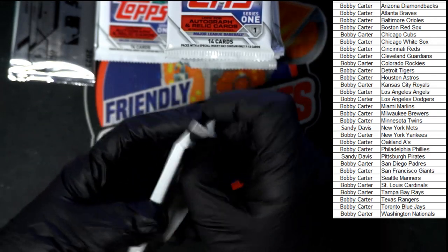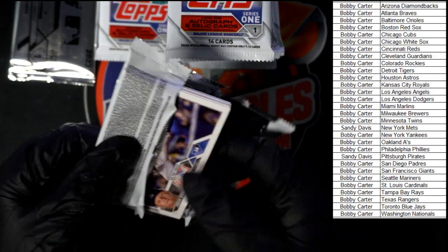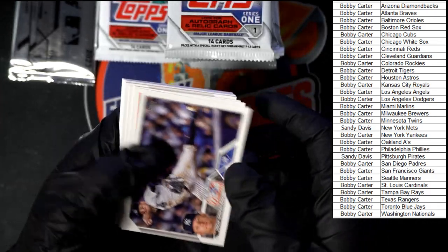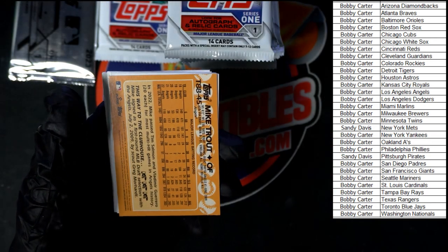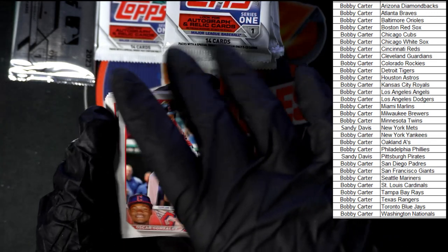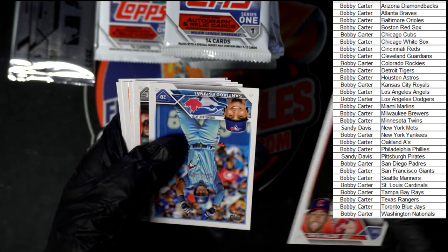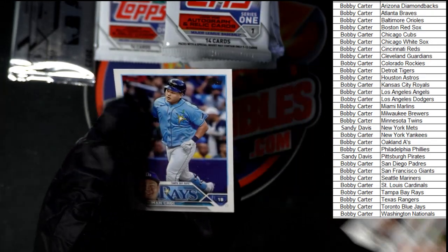Next pack. Donaldson, Story. Mike Trout 88 — nice, very nice. Gonzalez, rookie for the Guardians. Stremski, Walker, Anderson. Last card — Choi.